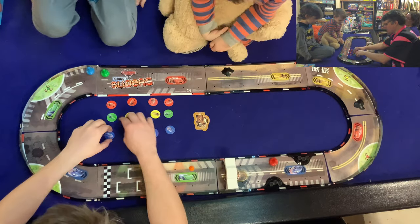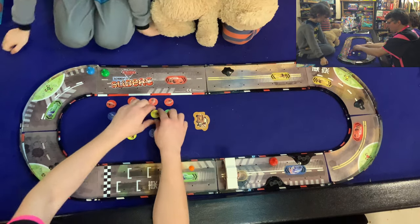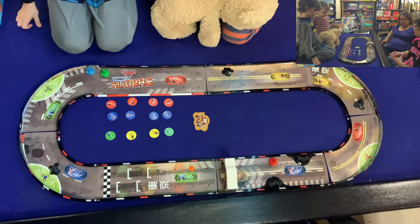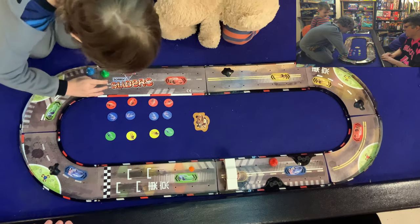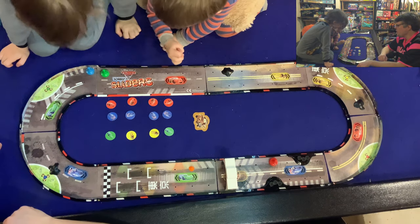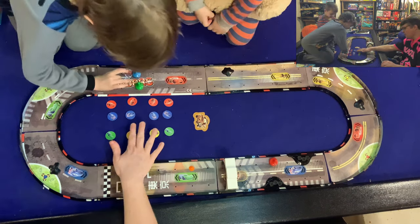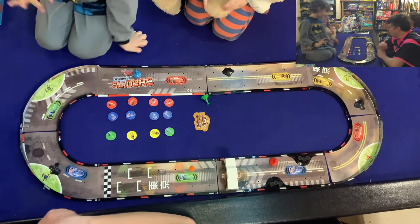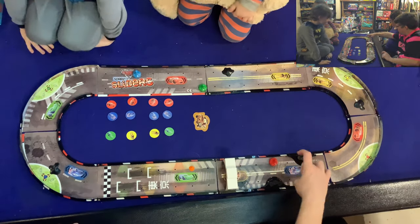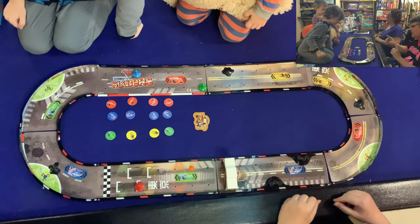I'm going to put the pieces in order of the racers so we remember the turn order — red, blue, green. Luke still needs to flick; we get a second flick. Watch out — you went in the Danger Zone, Sean! Off the board — that means your turn is over. Oh, almost crossed the finish line! Blue's turn.